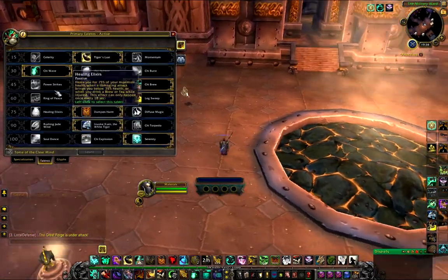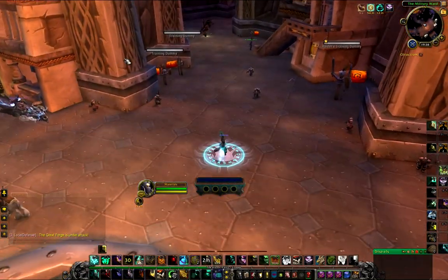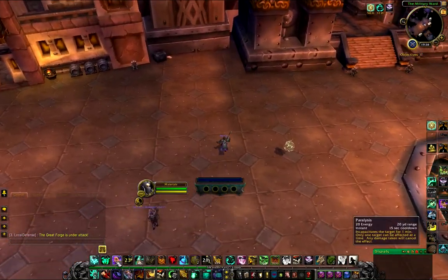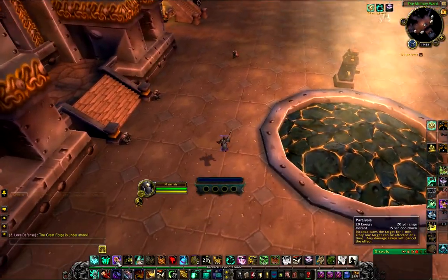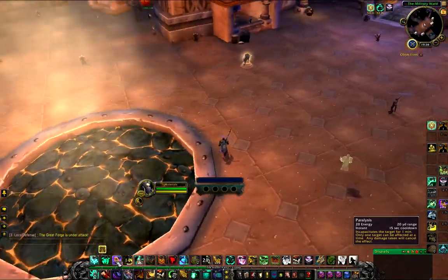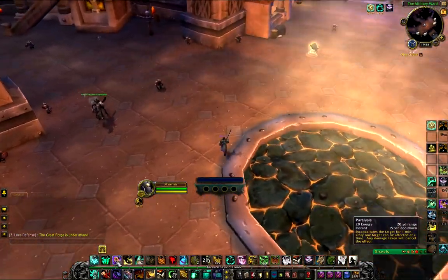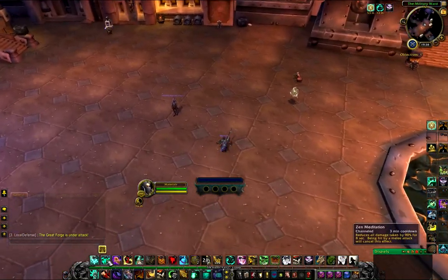Then we have Tiger's Lust — it's a talent but it's a mandatory talent. It's basically a sprint that you can give to yourself or a friendly player. Then we have Paralysis, which is our main CC. You use it on trash or in instances or wherever — it saps a mob or player for 5 seconds.